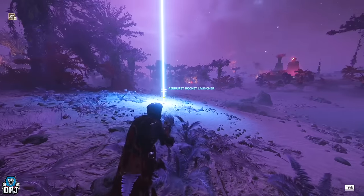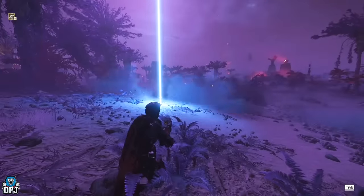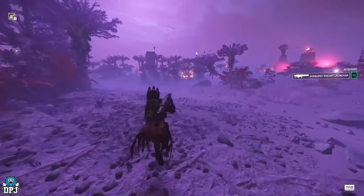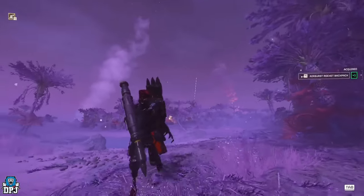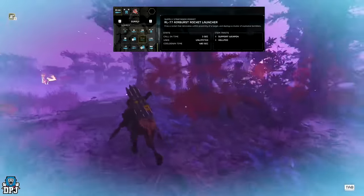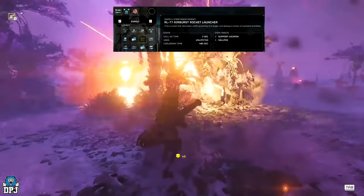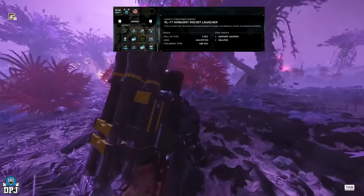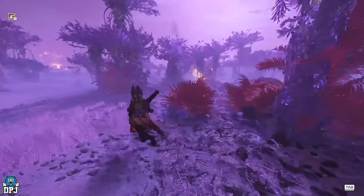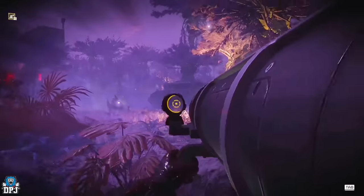First up we have the Airburst Rocket Launcher, which looks like an absolute monstrosity of a stratagem. It has a call-in time of three seconds, a cooldown of 480 seconds, and huge area-of-effect damage. It does medium armor penetration, holds one round with five in your backpack, supplies refill gives you plus three, and ammo on the ground gives plus one. Its range is 350 meters and it explodes mid-air.